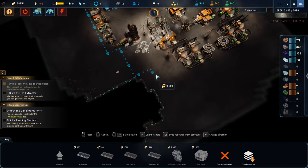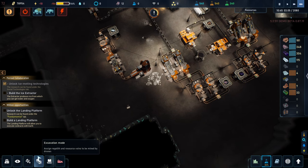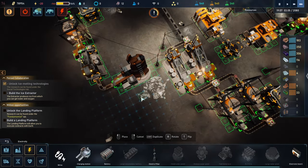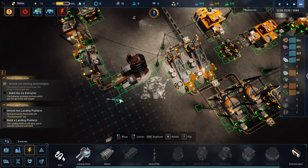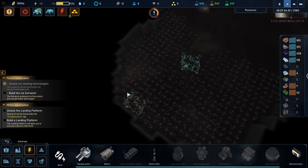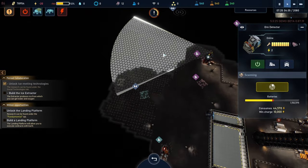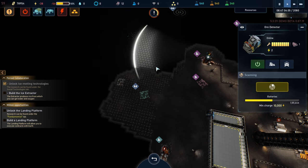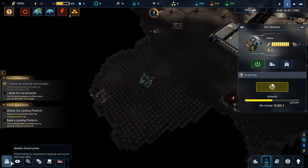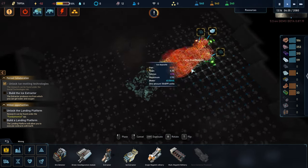I cannot cross this. Maybe I can cross if I move this pylon somewhere else. Seriously, we have something different in here — let's consume this. Titanium, titanium — unbelievable! Get out. So now let's see if I can add two of them.